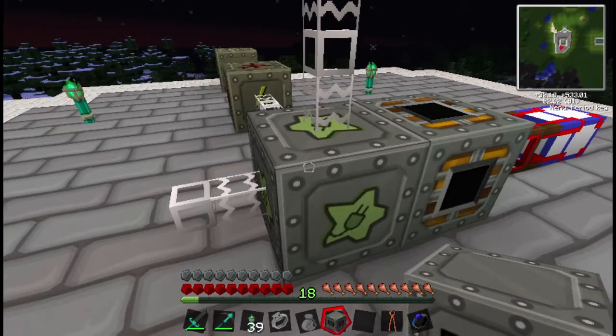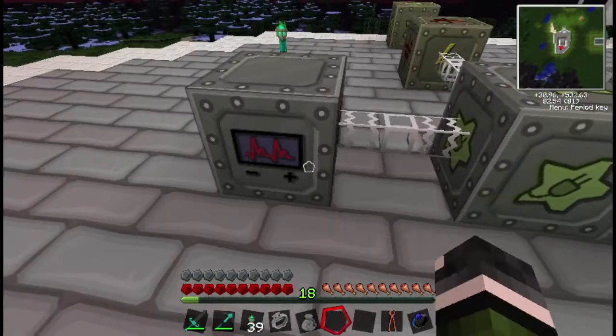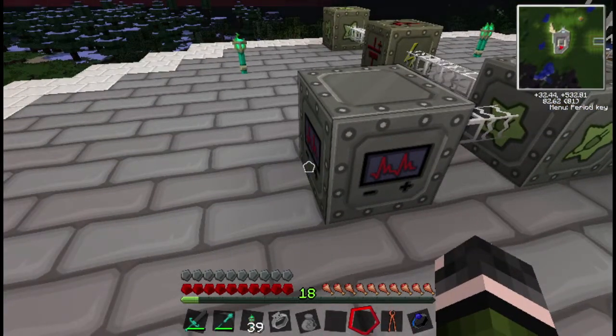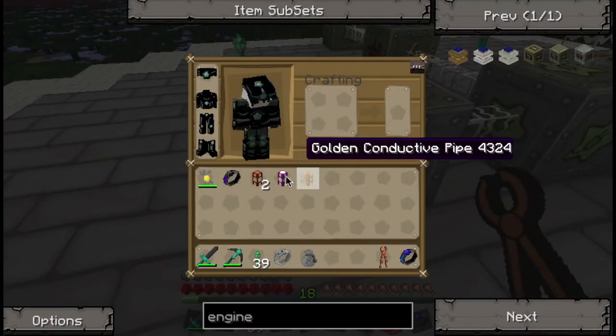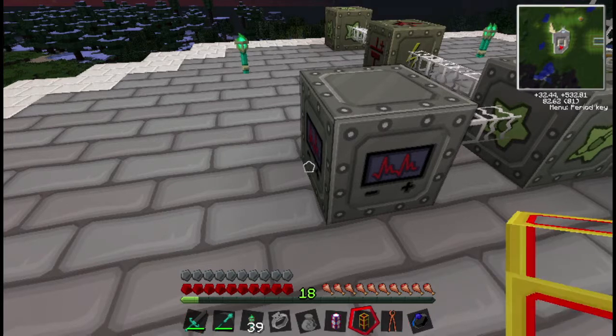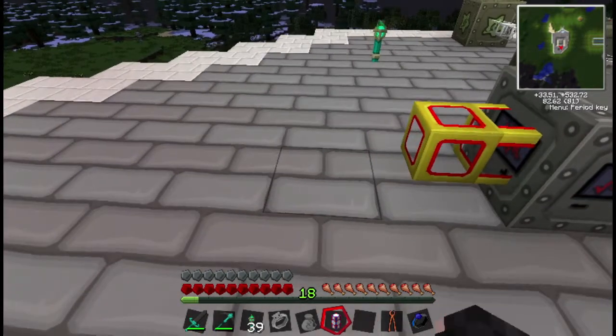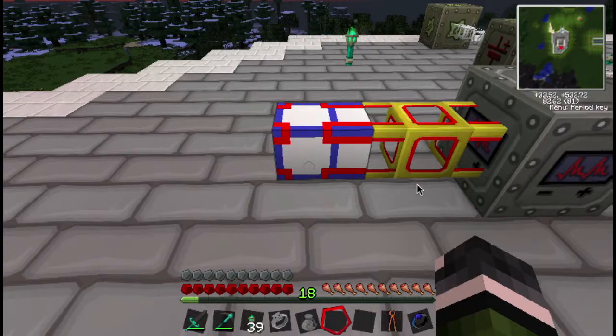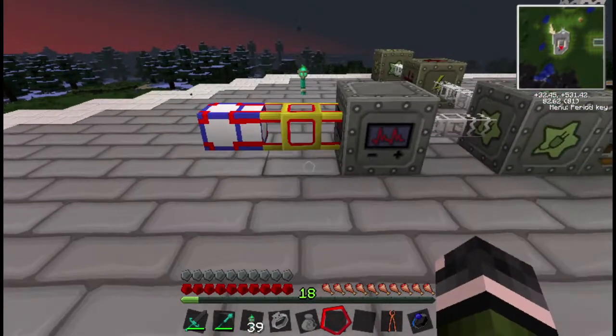For this, you're going to have your MFE. We're going to plug it in here, and then we're going to have power generators. I'm going to use a gold conductive pipe — plug that up there — power teleport, set it to 100, set it to true. That should be getting power.